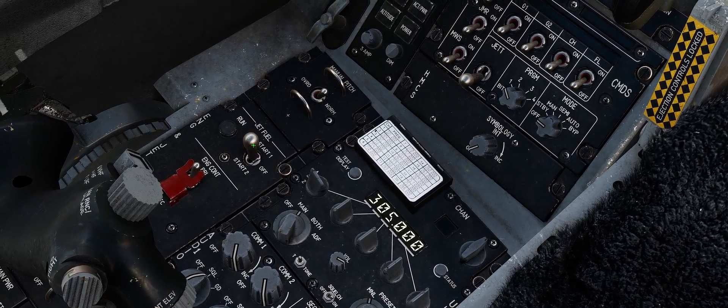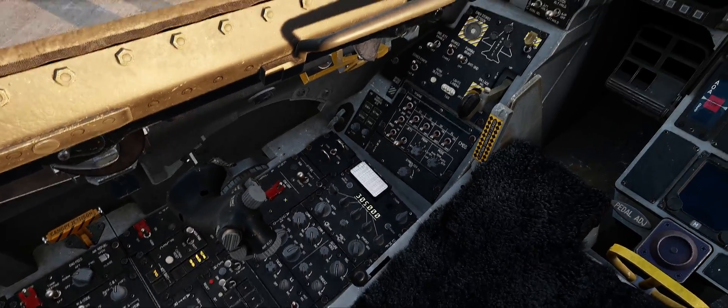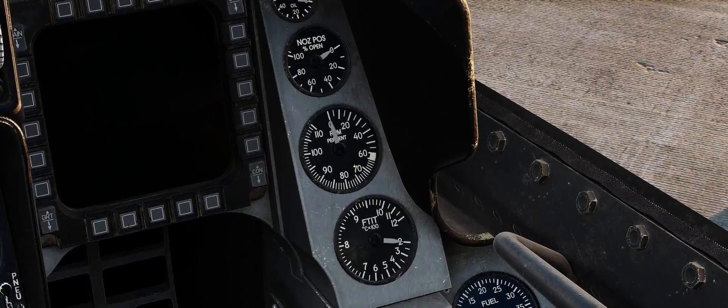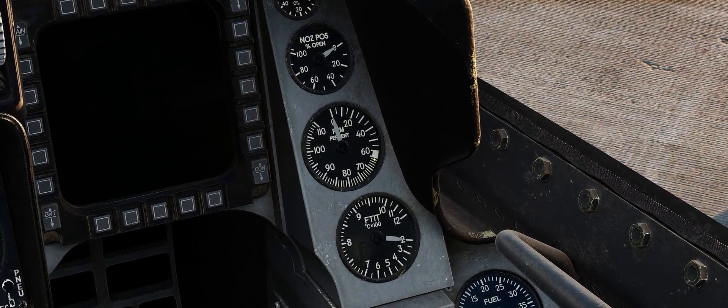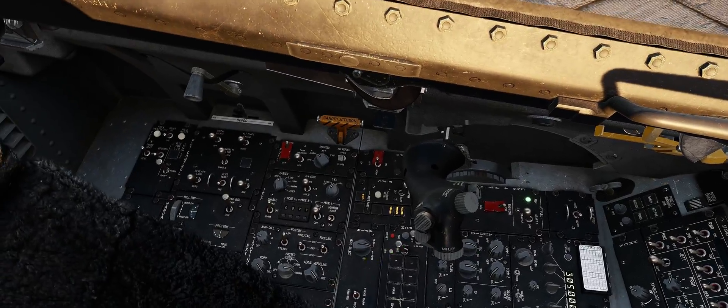When you're ready to start, just set the JFS switch down to start two — or you can do start one, it's up to you. I like start two because that's what I did in real life. From here, we're waiting until the engine RPM percentage is up at 18 to 20% before we go over the horn. While we're waiting on that, we can start flipping everything on.